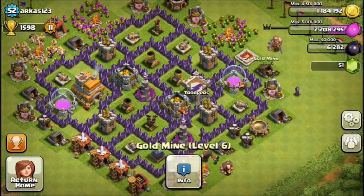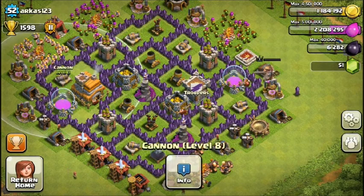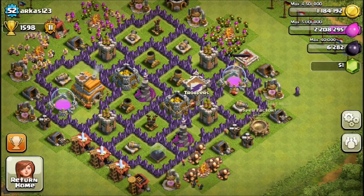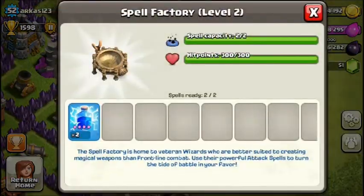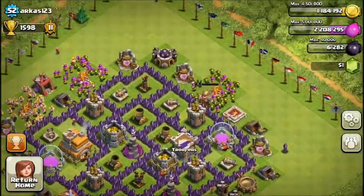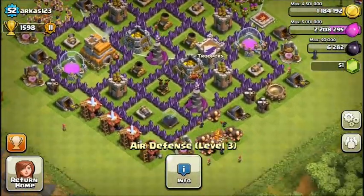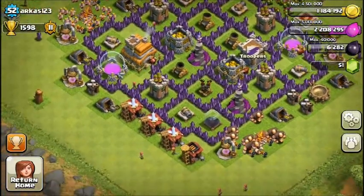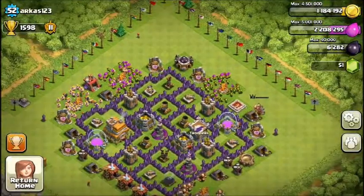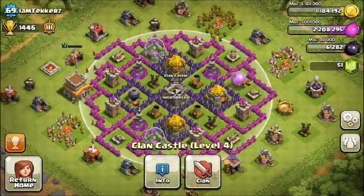They're really vulnerable to lightning spells. He has very nice troops — level 4 barbarian king, which is always really helpful. The gaps you see are probably traps. He also has nice level 7 walls, which help a lot for Town Hall 8 — they add 600 more health for troops trying to raid him.